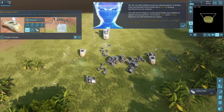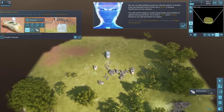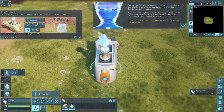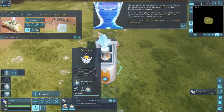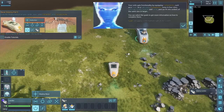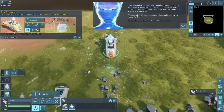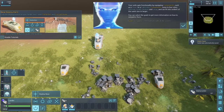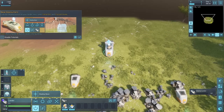Elaine explains: 'We are currently orbiting an unknown planet. A landing team has been to the surface, but a blight is causing interference to our scanners. You will need to deploy a small mining facility and establish an uplink from ground level. Try to find a metal deposit as we will need it for repairs.' Units gain functionality by equipping components such as a miner or fabricator, which come in four sizes: internal, small, medium, and large.